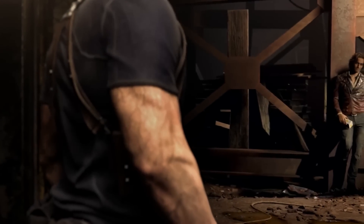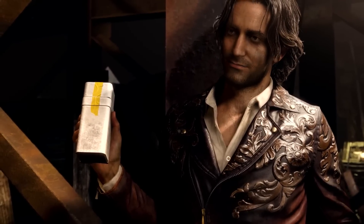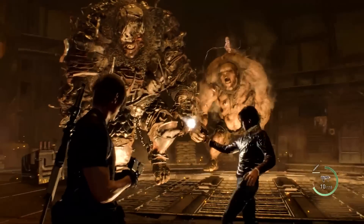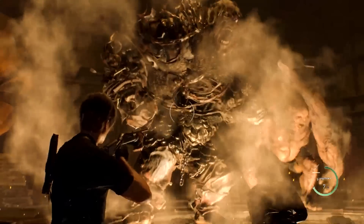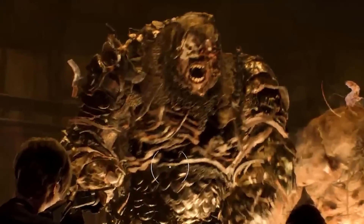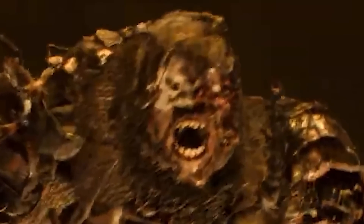Next we see Leon and Luis talking, and it appears Leon is suffering from the infection while Luis is holding the antidote. In the following scene we have my favorite part of the original game — the two El Gigante fight — but this time in the remake we have Luis to assist us. I love the new direction they're taking with Luis Sera; seeing and interacting with him more gives more depth to his character. There's also a tiny detail I noticed about the armored El Gigante that I'll talk about in my next video.